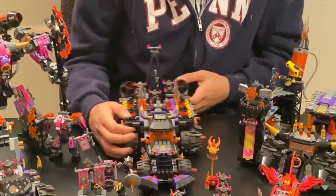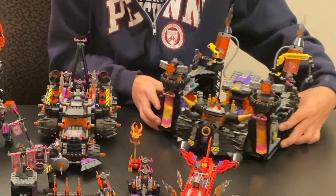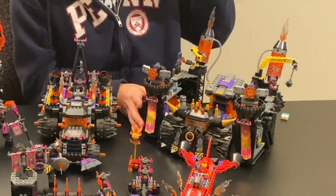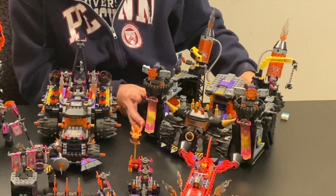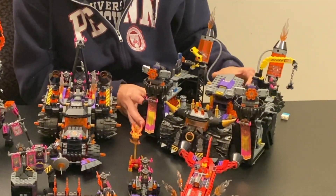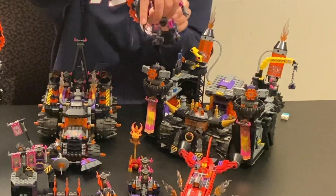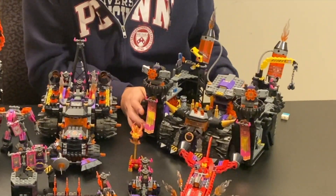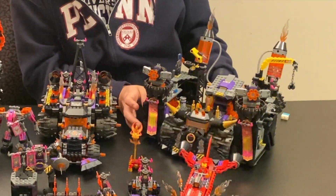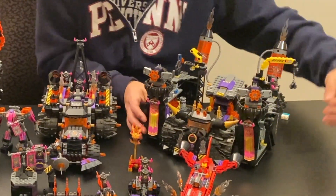We can move on to the next largest set, which is unfortunately probably one of my least favorite sets out of the entire Monkey Kid wave. Despite its large size, I feel like there's just not too much that can be done with this set in particular, save for the excellent miniature bull that came with it. This just feels like the Fortrex, but a little bit worse because you can't even really roll it around — it's not meant to be a mobile vehicle.